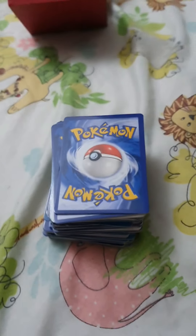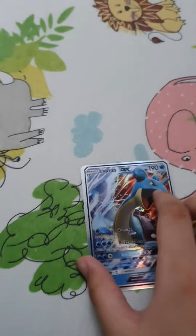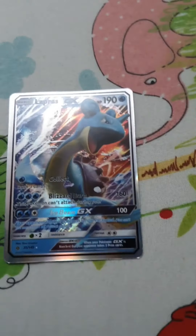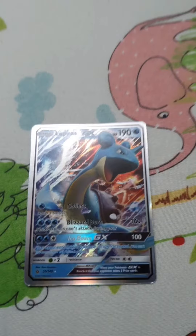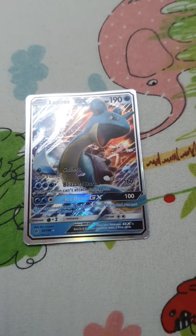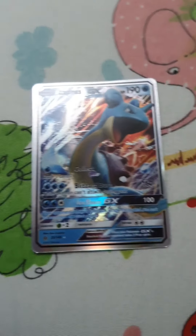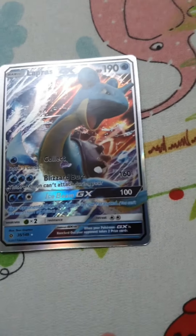Hello guys, today I'm going to show you my new Pokemon and now we are going to start. The first Pokemon is Lapras. It has 190 HP, 160 damage, and 100 damage.